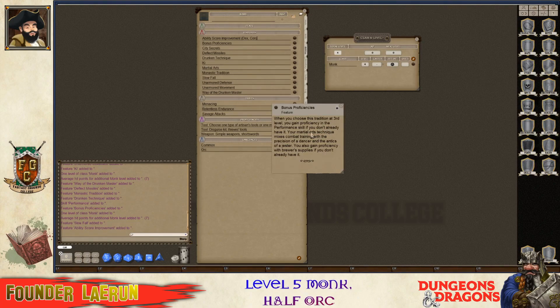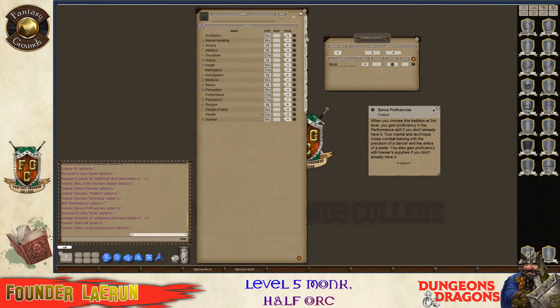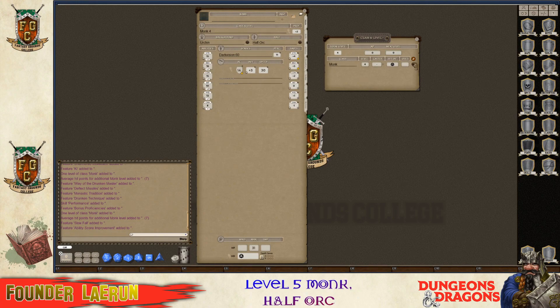He has a bonus proficiency and you gain performance skill if you don't already have it - your martial arts technique mixes. So performance is already added, that's cool. Now I'm going to go ahead and level him up one more time, and you get stunning strike, you get an extra attack. So it's pretty badass - 5th level monk is nothing to ignore.